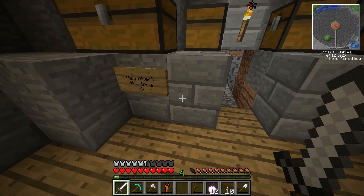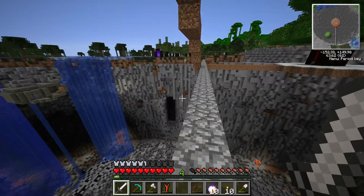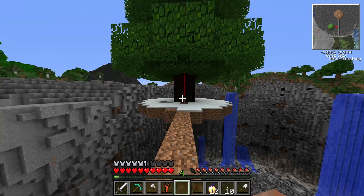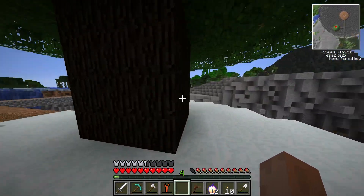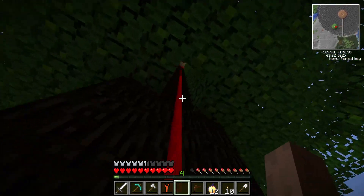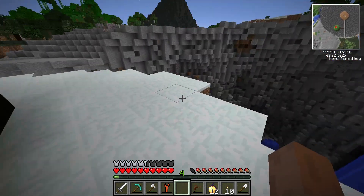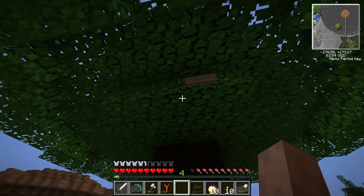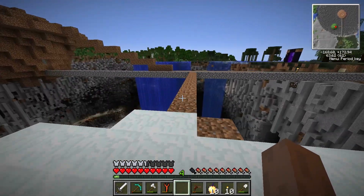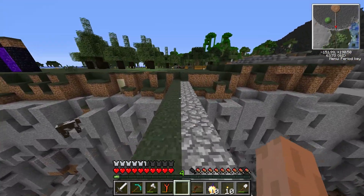The sign says 'Check the tree - wink.' I'm going to assume it means that thing, because it is a tree. Even though it's man-made, the tree would only signify this, right? What's up with this tree here? I don't see anything special about it. Did they do something up here? I did not place that sign. Oh, here we go - another sign. 'Ever watch Shrek? Yes, I have.' I do love Shrek. And we built the Shrek hut! Are we going on a treasure hunt, guys? No way! I really hope this is the case. Let's go check the Shrek hut real quick.